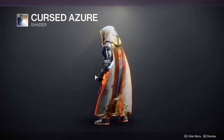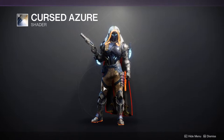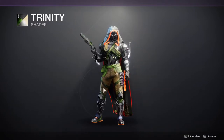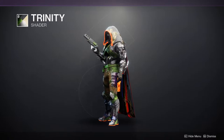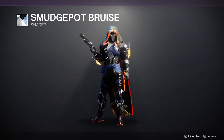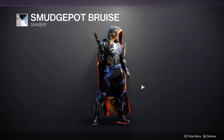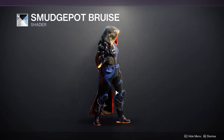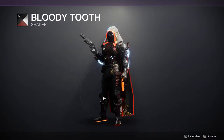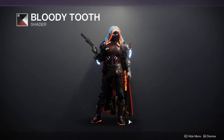For shaders, Cursed Azure is new this season — looks a bit boring but I'll reserve judgment with a better armor set. Trinity has green tones that aren't my style, but it looks great on the weapon. Smudge Pop Bruise is a really good black-and-blue shader — though be aware it has Bungie insignia on it. Bloody Tooth is a fantastic black-and-red shader; in some cases it turns the whole thing black, which is great.